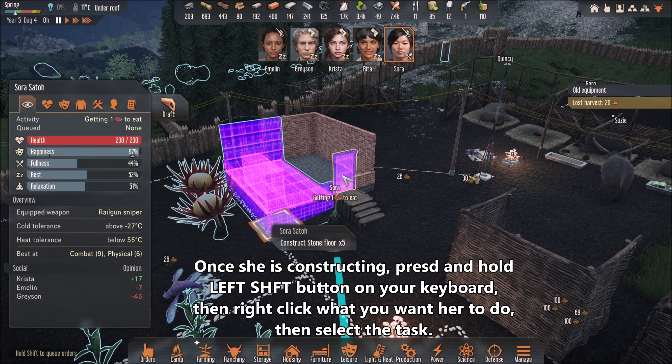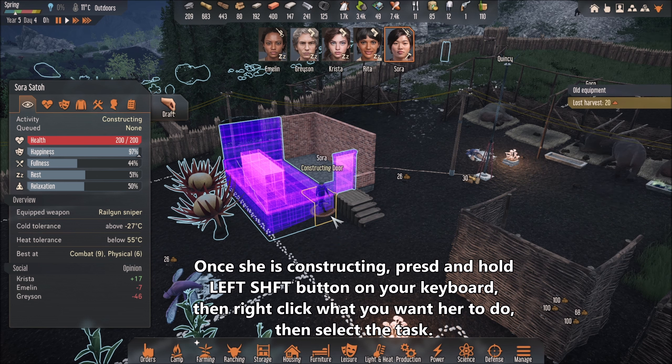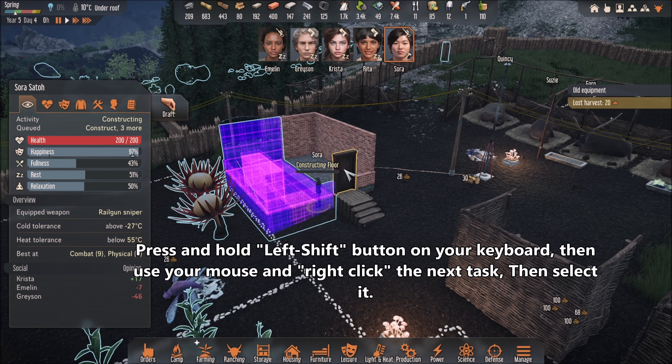So right now I'm gonna right-click this guy over here — let's say the door. Right now she's gonna build the door, but I don't want her to leave this place. So I want her to build this over here, so I'm gonna press and hold the left Shift button on my keyboard, right-click my mouse, and click this guy over here. Boom — she's working on the floors.